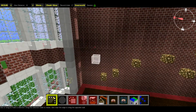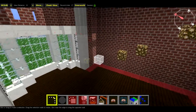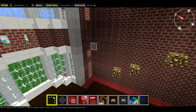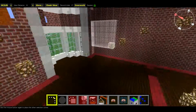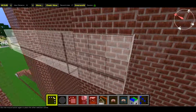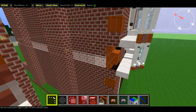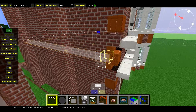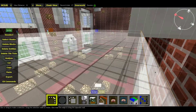The ceiling sits at a level which is just above your window height here. If you count up six — one, two, three, four, five, six — on the seventh block that's where your ceiling is going to go. Let's just check that that's going to fill the house full of ceiling.